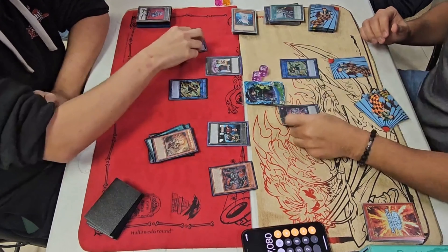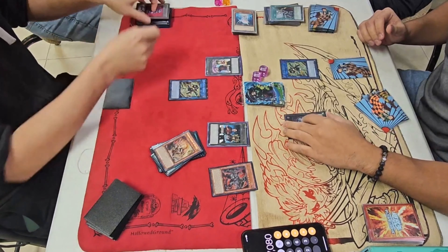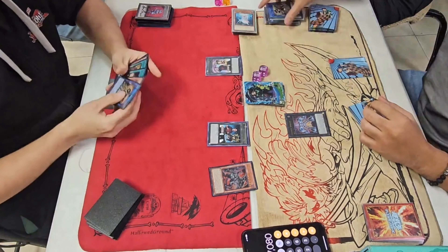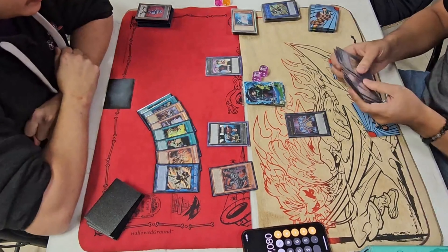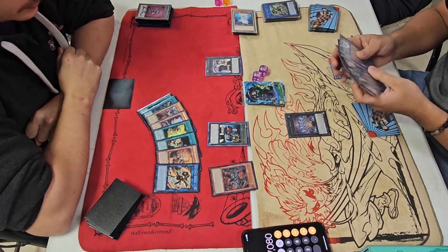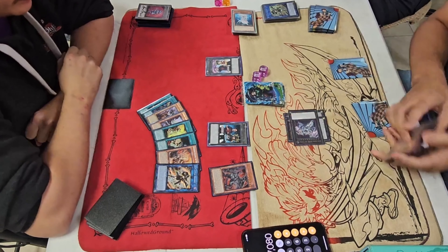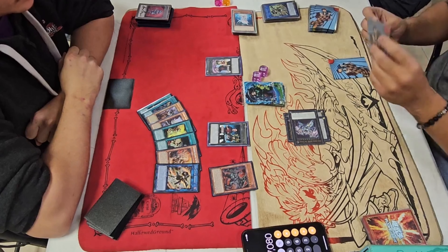Battle phase — attack the Mugen or Hugen with Gigantic. He's going to crash the two SPs and he let it go through. Oh dang, and then he gets Triple A Zeus.